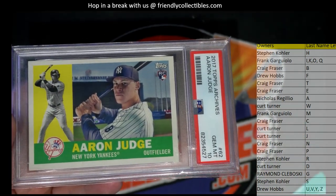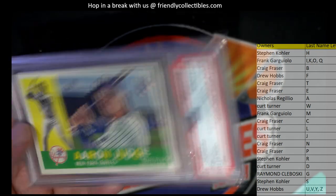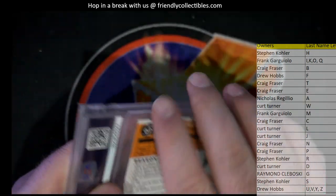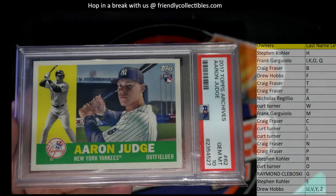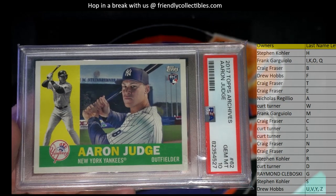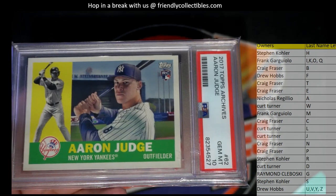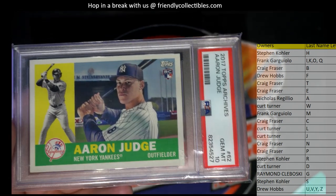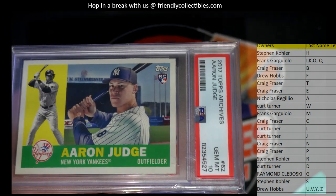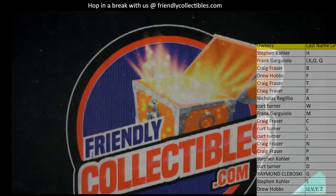2017 — this is Aaron Judge Topps Archives rookie, Mr. Judge! I like it — wowzer, that is super nice man. That's gotta be a low pop too. That card's perfect man, gem Mint 10 — I see why, look at that, centered perfect. Plus it's awesome man, talking about Archives. Letter J — Kurt! Kurt T, you have letter J. Yeah, PSA — damn, that's nice!